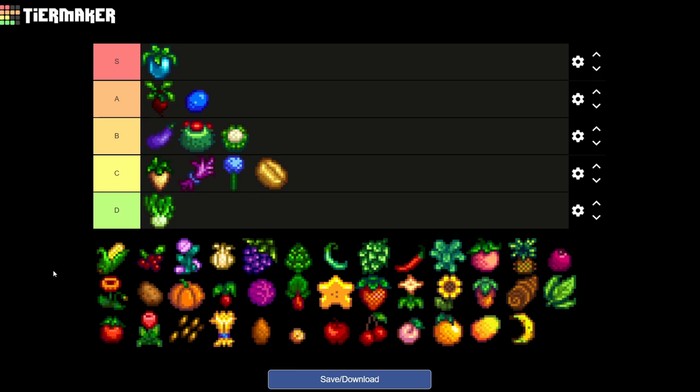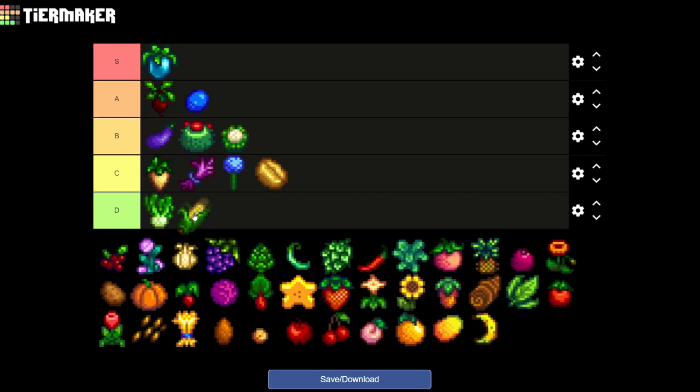The next crop is corn, and it's one of the things I hate the most. I haven't grown it on my farm through the seasons. It can grow in both summer and fall, but you don't earn enough out of it. I really don't like it, so it's going into D tier.